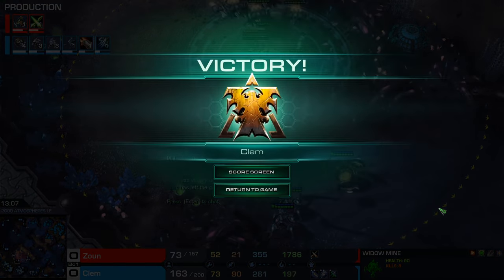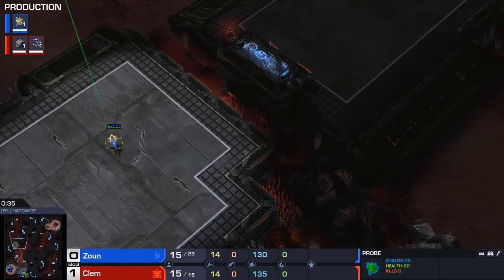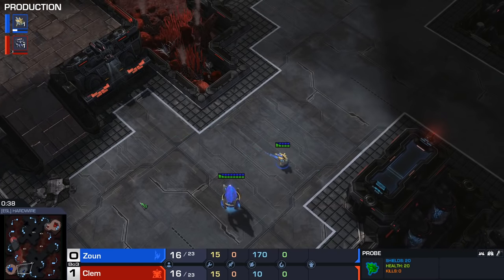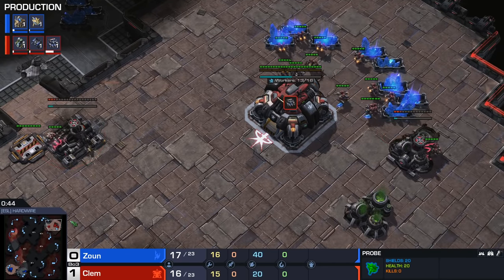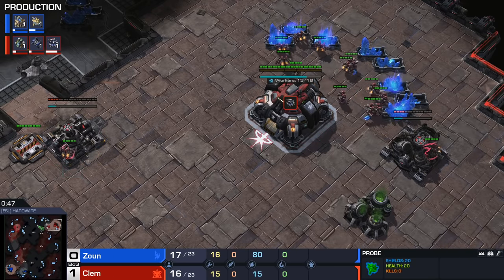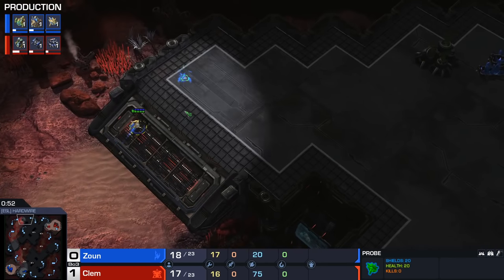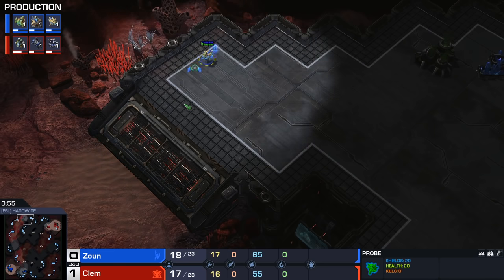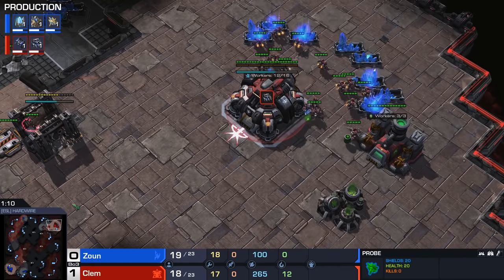Alright, so here we have game number two on Hardwire. As you can see on the minimap, the probe is moving out once again, kind of giving me the vibe that it is actually going to be the exact same proxy. I think what Zaun may have been thinking is: he got lucky with the SCV scout, I'm not going to move my probe like that again, and then my proxy gate should be strong. Because obviously this was the global finals - Zaun had this prepared against Clem, thought it would work, and seems to be determined to make it work again without giving up his position early on.